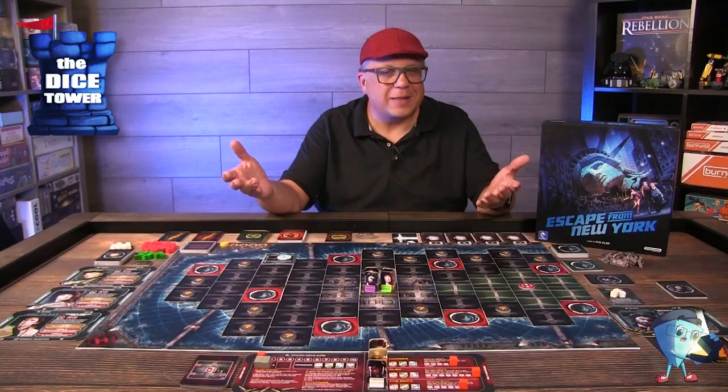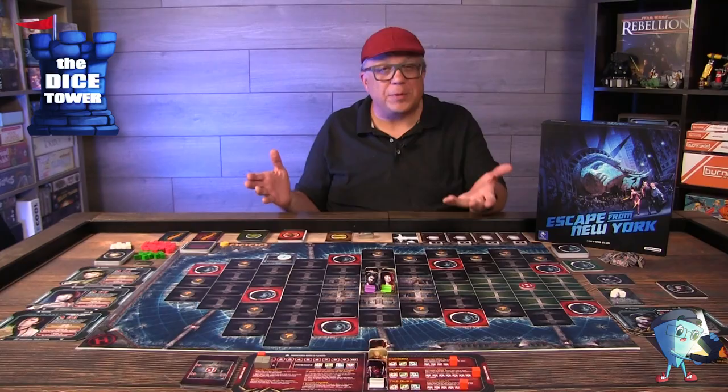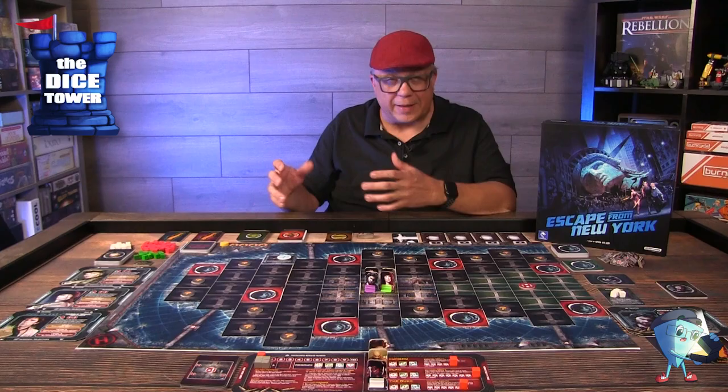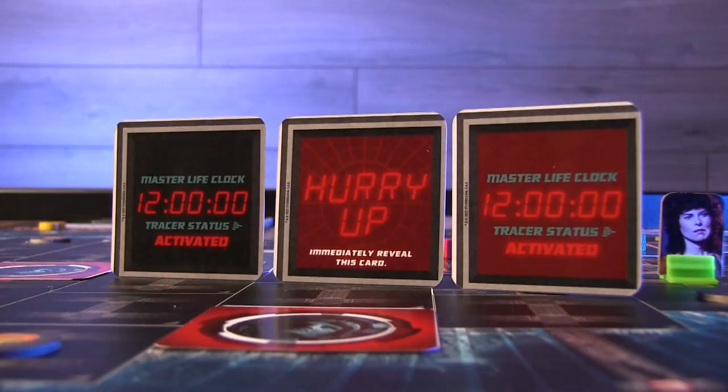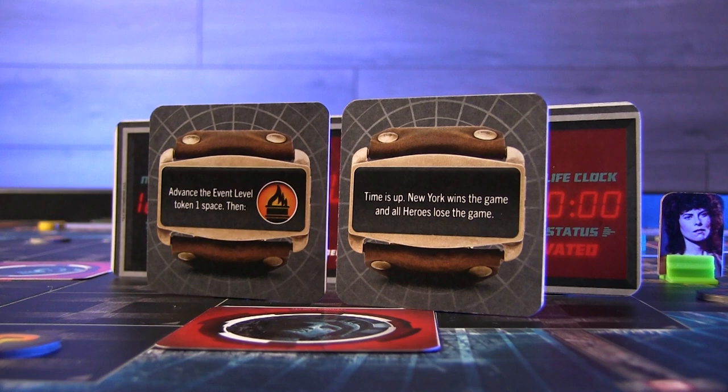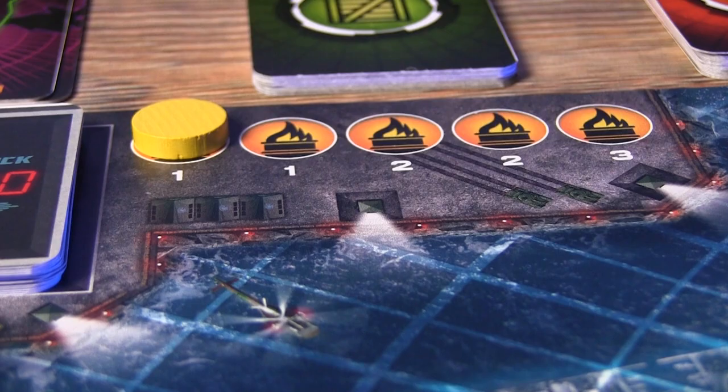Just like the movie, there's a countdown timer. Snake in the movie has a timer on his wrist, and that's represented by a deck of cards on the main board. These cards are going to be drawn when a player runs out of action cards, or they can choose to do it early, drawing one of those cards and getting all their cards back from the discard pile. The thing is, they're going to do all kinds of different things, but more importantly, if you run out and get down to the red cards, one of those cards is going to trigger an end of game and you all will lose. So you have to be mindful of this timer throughout the course of the game as you're burning through your action cards.